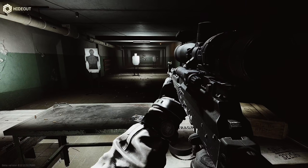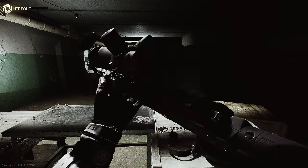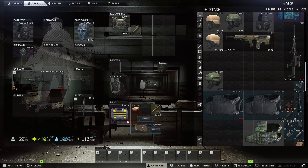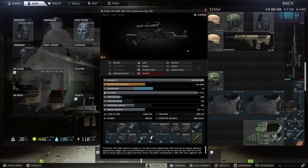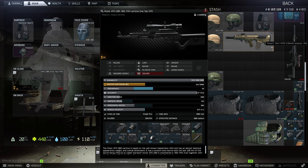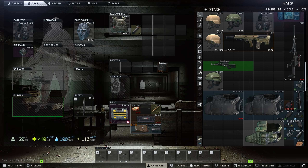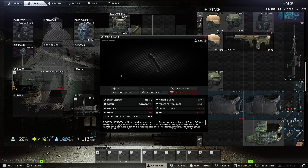Hey everyone, welcome to Cursed Guns of Tarkov, episode 3. Today we have the 1-Tap VPO. This thing looks like a proper sniper — pretty badass and kind of looks futuristic with that buttstock. What's interesting is since you don't have a mag in it, it's a real skinny boy when it's in your inventory. It's only a 1x5, which is kind of funny.